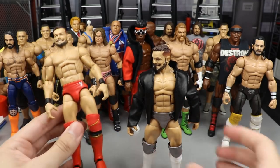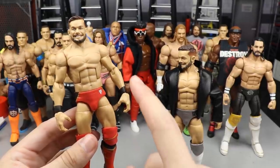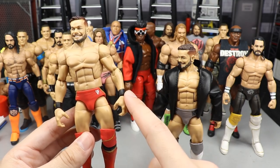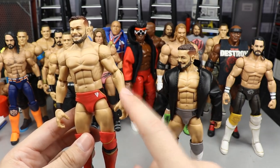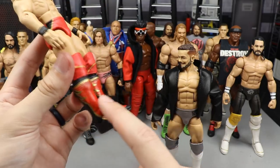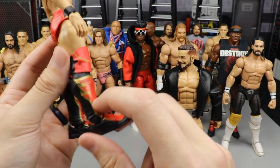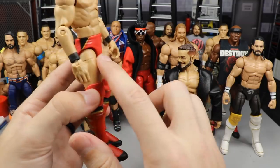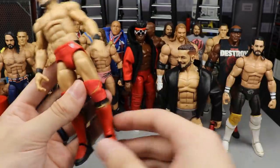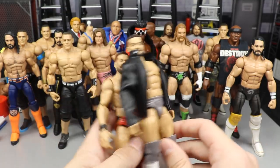This one is really cool too — I took the Elite 74 Finn Balor and put black wrist-tape arms on, switching them out from the original white wrist tape. Then I switched the lower legs with the Walmart Flashback exclusive X-Pac or 6-figure, which has gold, red, and black that ties perfectly into the Universal Championship attire Finn Balor was rocking with the same colors all matching together. A lot of people liked that attire as well.